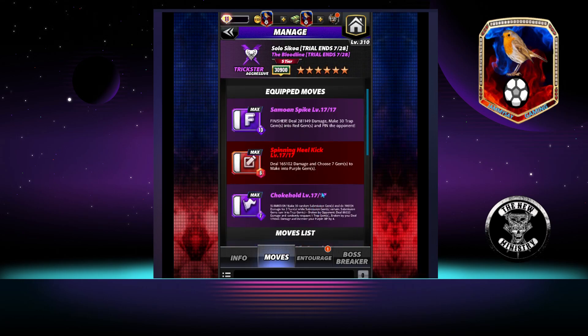I have 4 movesets to show off. The first one is available at 2 star. Purple 1 is the 10 MP finisher — deal 281,149 damage, make 30 trap gems into red gems and pin the opponent. Red 1 is a 6 MP spinning heel kick — deal 165,102 damage and choose 7 gems to make into purple. Purple 2 is the 7 MP submission — make 30 random submission gems and do 198,154 damage for 3 turns while submission gems remain. Submission gems then turn into trap gems.